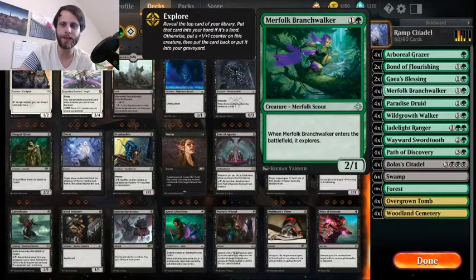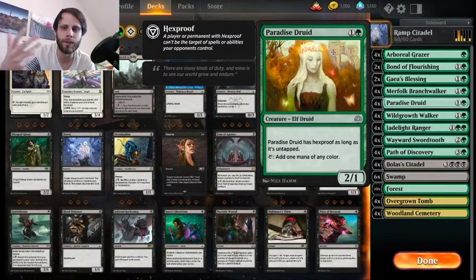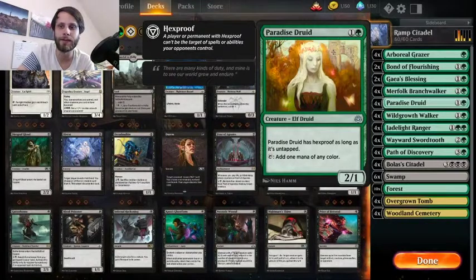We do have Paradise Druid as another new include here. And this is also really, really good against those aggro matchups — not only does it help you ramp into the Citadel, which is obviously by far our most expensive card, but it also is just a very, very difficult card for them to deal with, unless they get a Chain Roller out, in which case it is dead unfortunately. But other than that, it actually trades off pretty well for a lot of their early game creatures, so it tends to be pretty well sorted against a lot of the early game matchups.